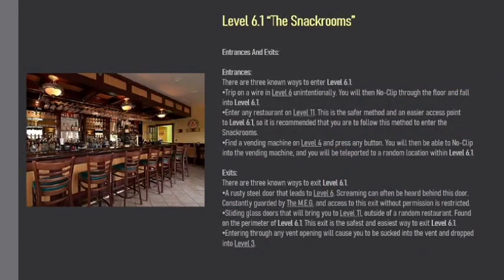Entrances and Exits — Entrances. There are three known ways to enter Level 6.1. First, trip on wiring in Level 6 unintentionally — you will then no-clip through the floor and fall into Level 6.1. Second, enter any restaurant on Level 11; this is the safer method and an easier access point, so it is recommended. Third, find a vending machine on Level 4 and press any button — you will then be able to no-clip into the vending machine and be teleported to a random location within Level 6.1.